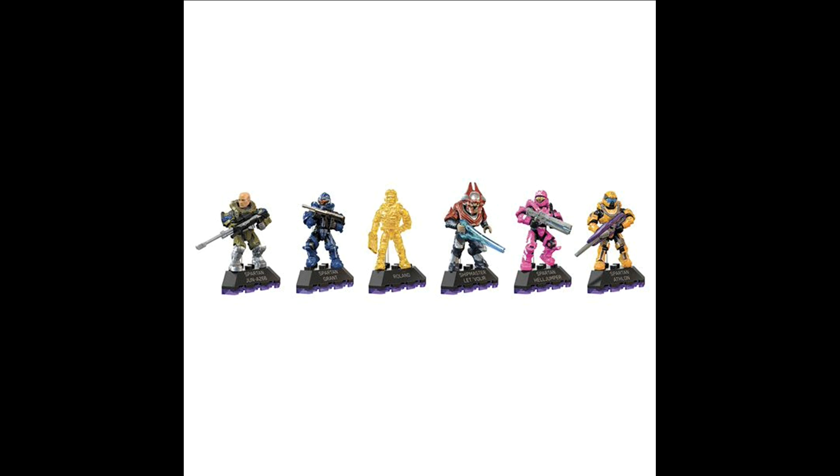A Spartan Helljumper in red — I'm not sure about the ship master. This one with red and gray details, and has an energy sword in the Halo 4 version, fully detailed. Also included is Roland, the AI from the UNSC Infinity, fully in yellow camouflage as he is considered a guide.